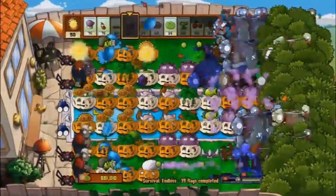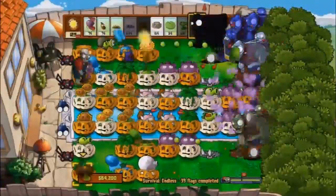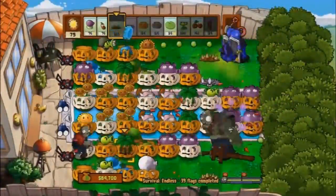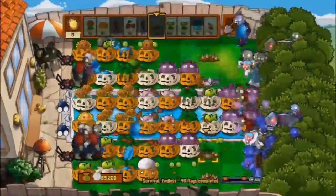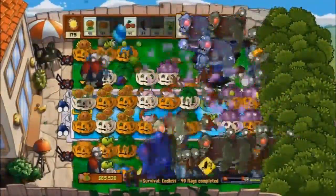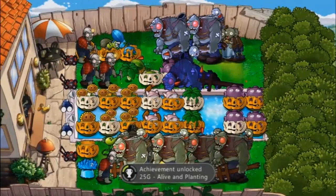And here we go — I've completed 40. As you can see I'm checking and it doesn't pop. Don't turn off the Xbox if it doesn't pop. You have to die. So here's round 41, and you'll see that I just won't make it — a bungee zombie gets past. And it pops. That's all you have to do.